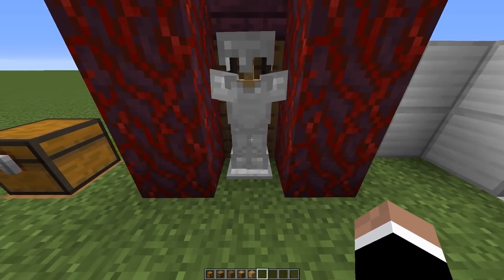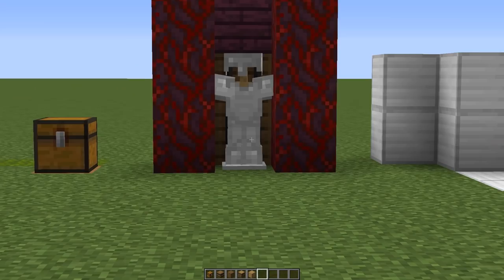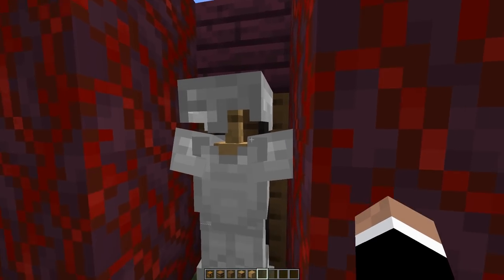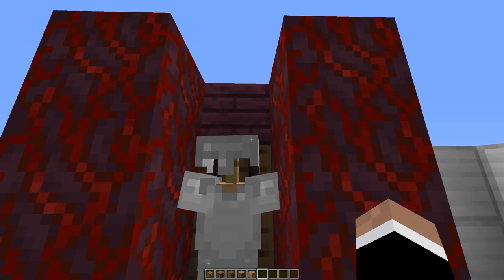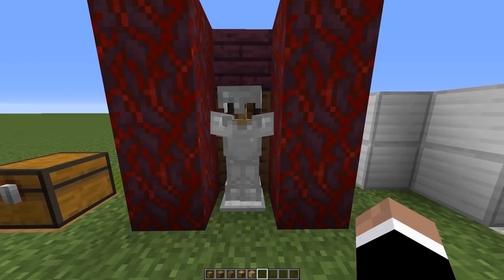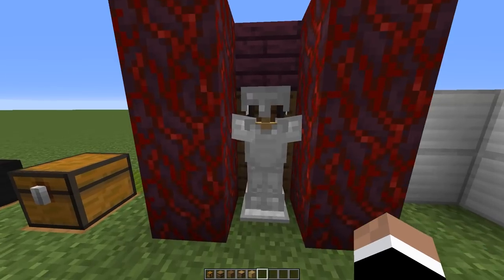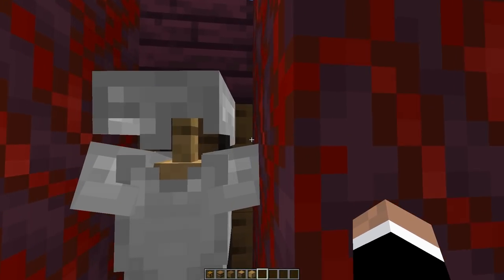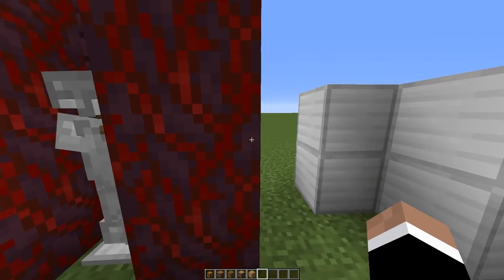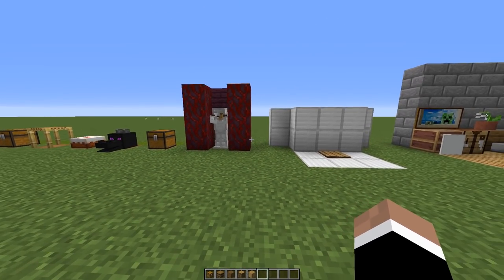Hopping back on the idea of armor stands and hidden storage — do you know where the storage is hiding in this design? It's pretty hard to tell. Obviously the color difference between blocks behind the armor stand might give it away, but if you're using something with a more natural wood color it might be harder to see. With armor on the stand taking away visibility, if you put your mouse just where it's supposed to go and right-click, you'll have access to the barrels behind here.